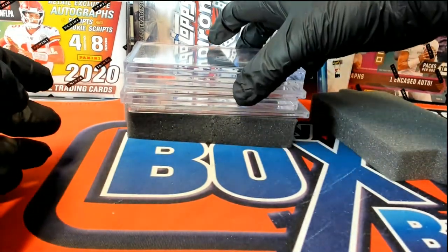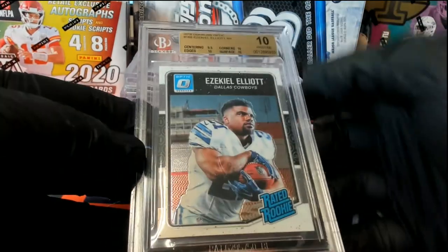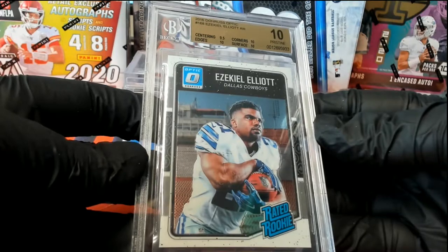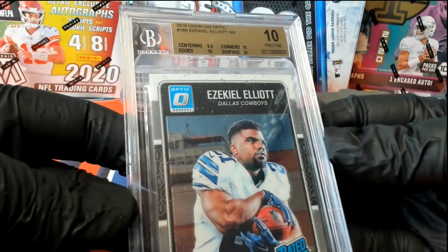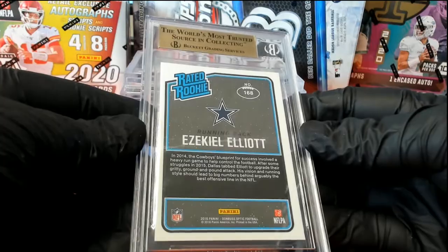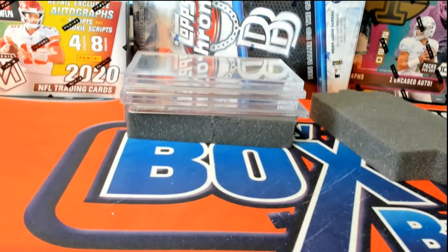Next one up — there's a Zeke! Yes sir, 2016 Donruss Optic. Look at that, 10 Pristine. That is what I'm talking about right there — 10 Pristine from Optic Rated Rookie. That's a beauty. I know a Cowboys fan that would love this card, by the way. Nice Zeke.